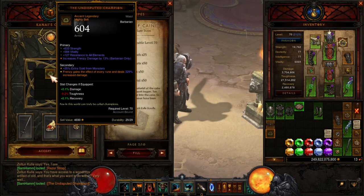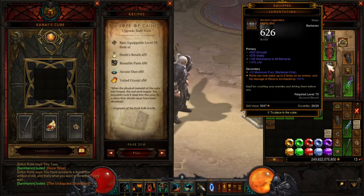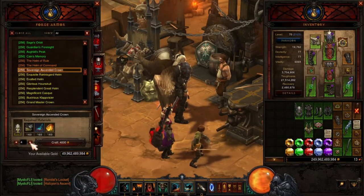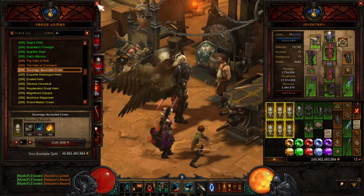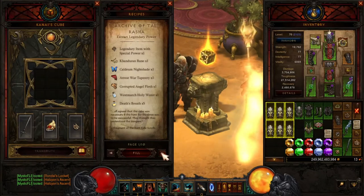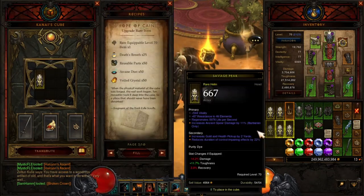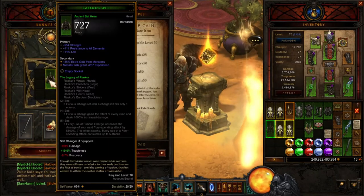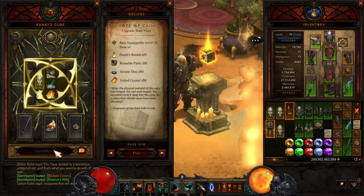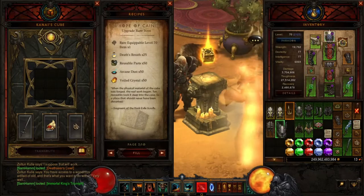There's an ancient — frenzy gains the effect of every rune. Let me get a few more helms to show you how to do that with the Cube. Go back to the recipe, Hope of Cain, upgrade the item — you have access to a wondrous artifact. Getting a few good ancient set items. Should be able to get a helm — there it is, that's what I'm looking for!